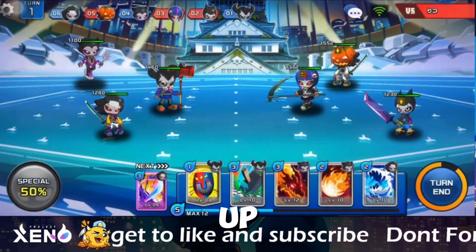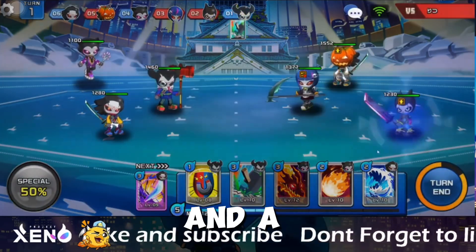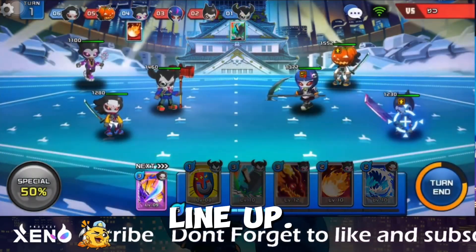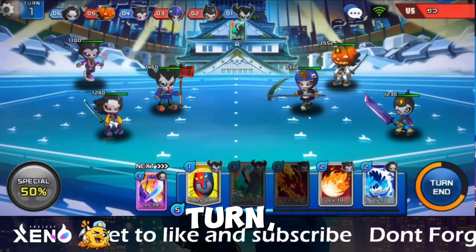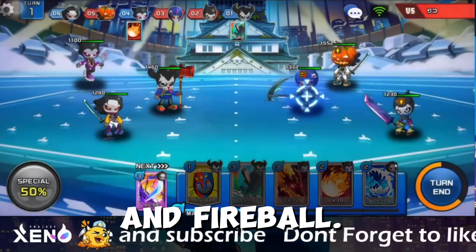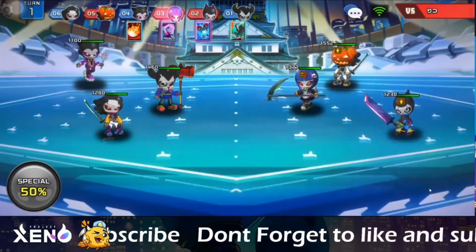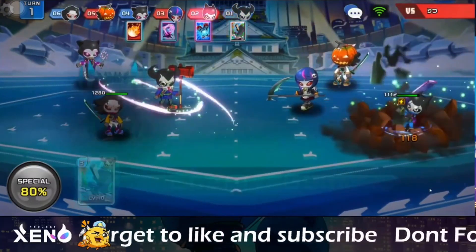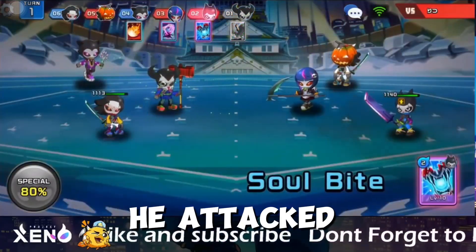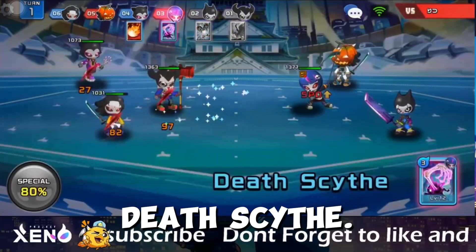His lineup is Necromancer, Samurai, and a Breaker. While I'll still use my lineup, for the first turn I will use Energy Gain and Fireball. He attacked with Soulbite and Death's Eye.